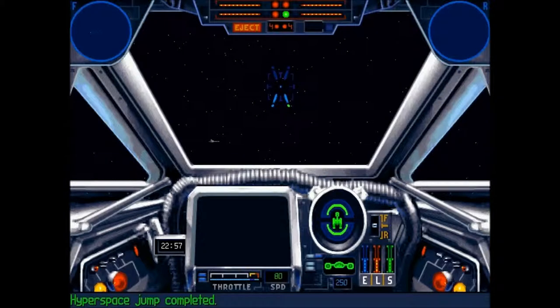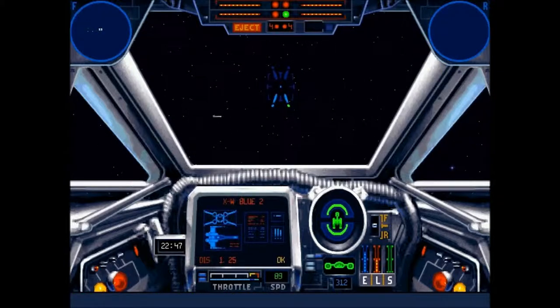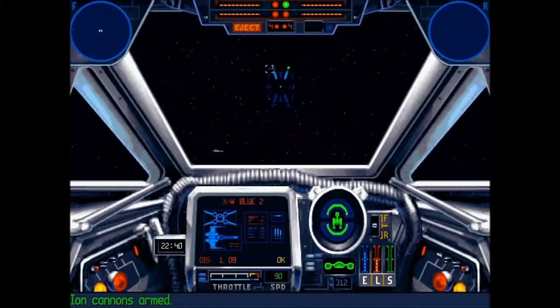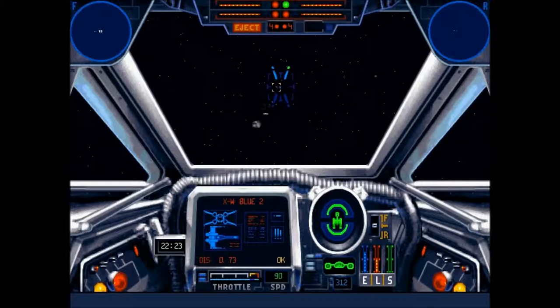Hi guys, welcome back. This is Taff for Mission 7. For this one we are in the Y-Wing. It appears that the droids we rescued last time out have been sabotaged, and they have basically kidnapped the three X-Wings they were loaded into. They are currently en route to the Star Destroyer where they are going to be captured. So our mission is to intercept, get our guys back and get our ships back as well.